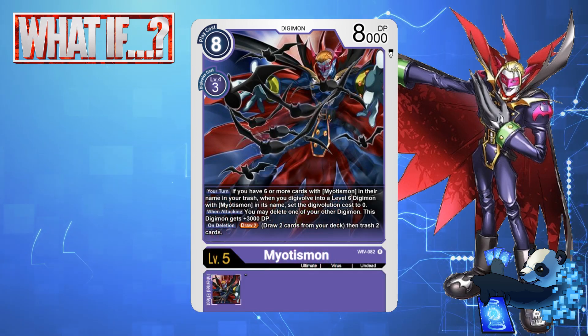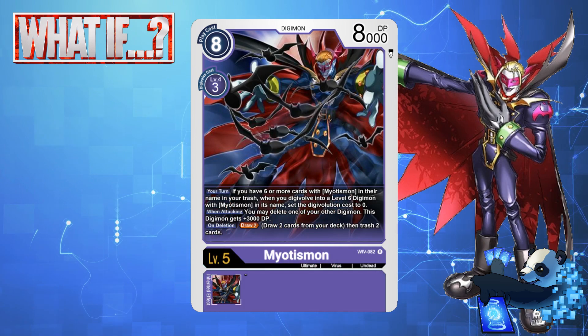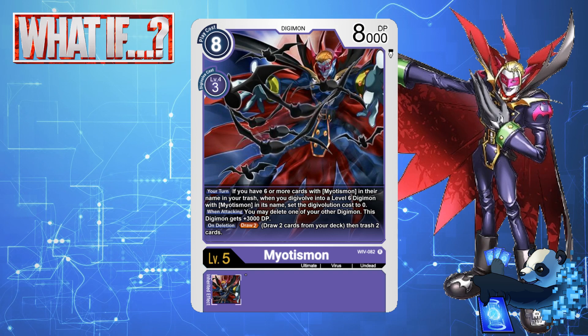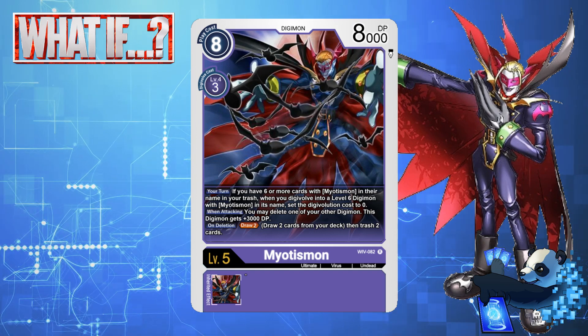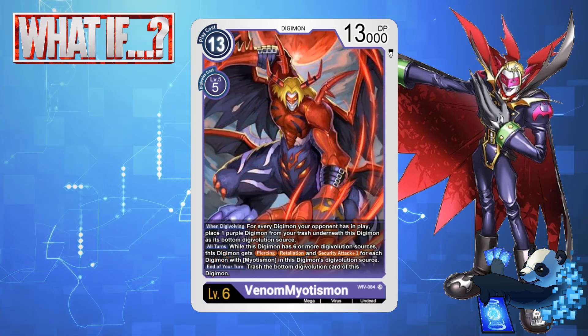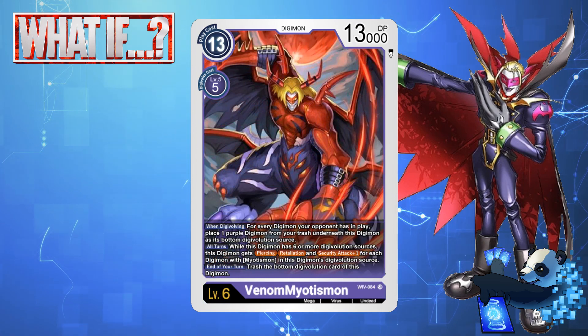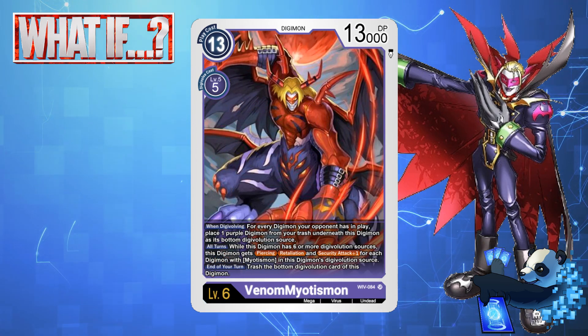Hopefully I don't get demonetized for talking about satanic elements, but hey, that was the OG Digimon Adventure. You all know that this video is primarily geared towards Venom Myotismon. Venom Myotismon returns as a new Digimon — 13 cost to play, 5 to Digivolve into, with a base stat line of 13,000 DP.